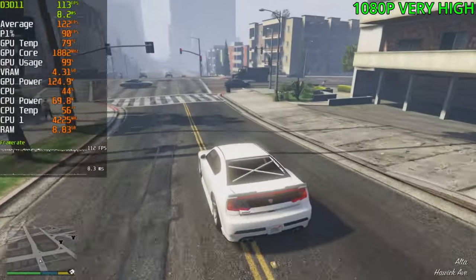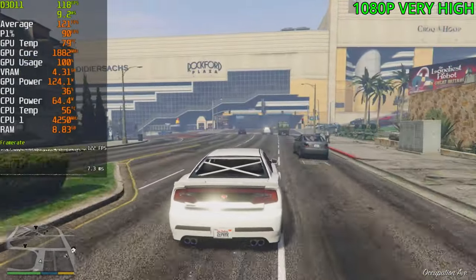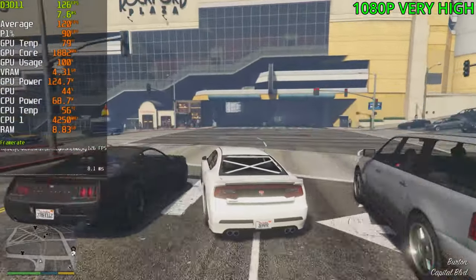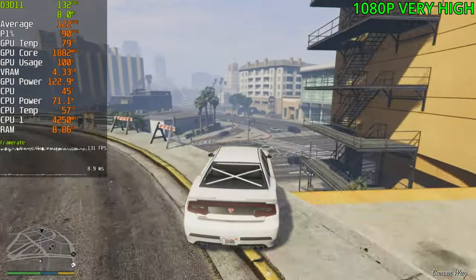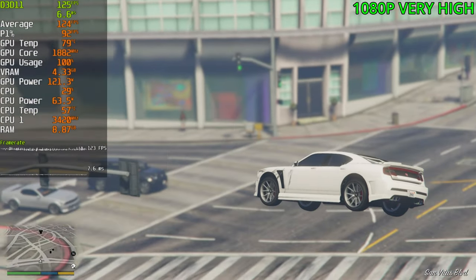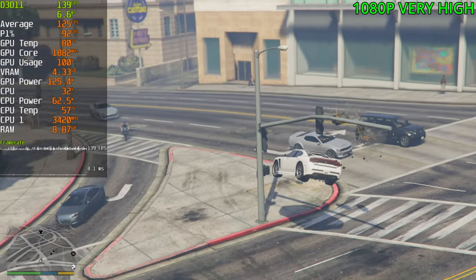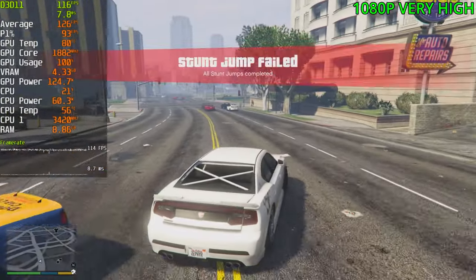Getting 120 FPS in GTA 5 campaign. GPU is fully maxed out, which is good to see — we're not getting CPU bottlenecked. VRAM is sitting at 4.3 gigs, so we've got plenty of headroom there as well. It's kind of crazy how the 3050 has 8 gigs of VRAM, the same as the 3060 Ti and 3070, though those cards definitely need far more than this card. Either way, not going to complain about more VRAM.